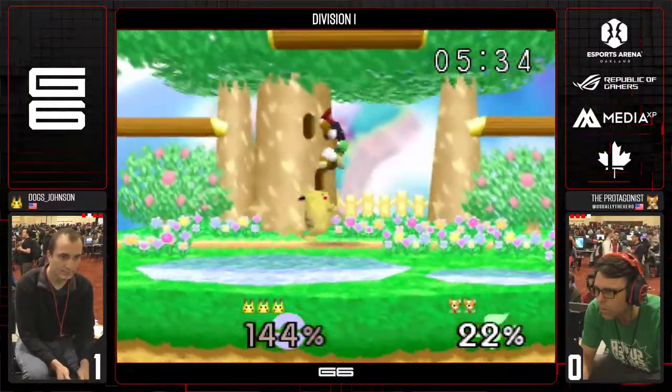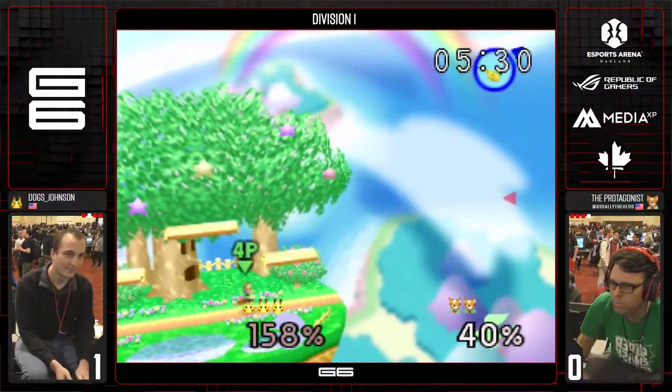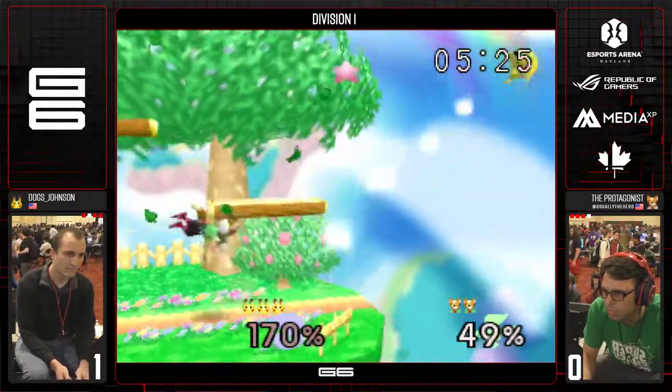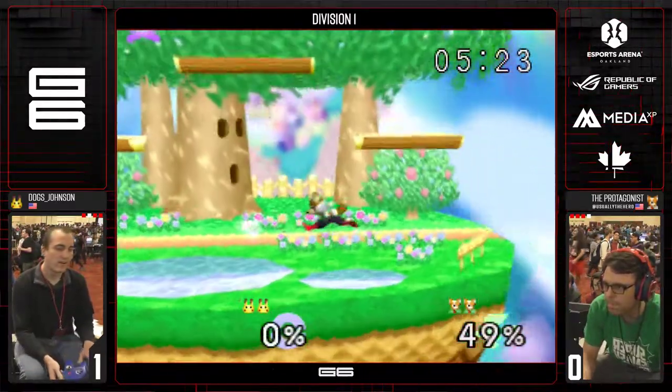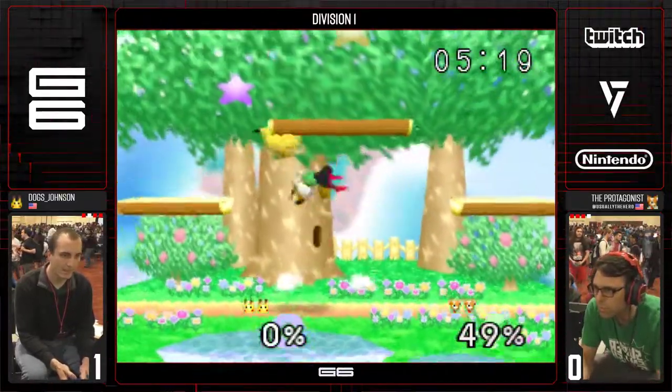Protag uses Fox's rolls very well. Great nair — at 158%, Fox's nair is just not that strong. Forward air will. Dawg Johnson with a nice zip back to the ledge. Finally, Protag is able to take that stock.